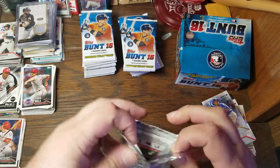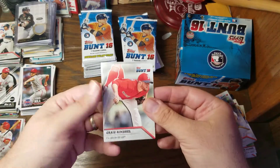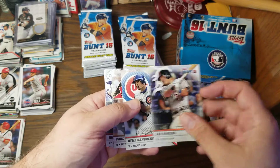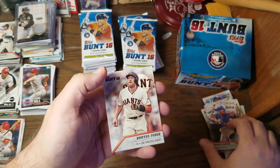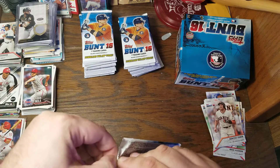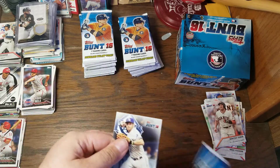I need to figure out how to get these open a little quicker without showing who's in the back. We've got Craig Kimbrel showing his unusual pitching stance, Smoltz, Ian Kinsler, Sandberg, Goldschmidt, Russell Martin, and Hunter Pence. So unlike Opening Day, it doesn't seem like there's an insert per pack unless we had a parallel I didn't notice.